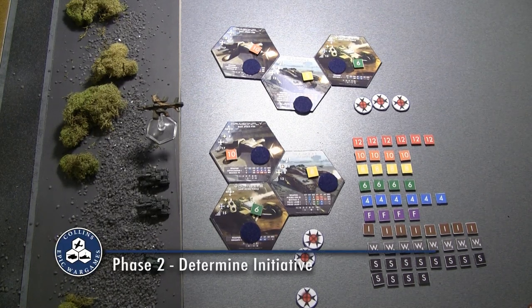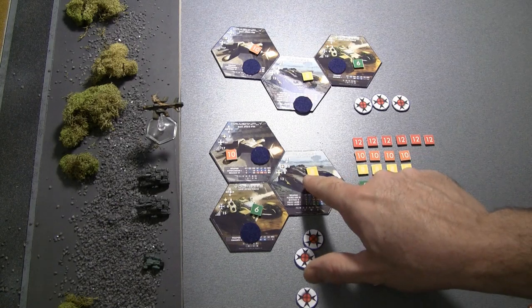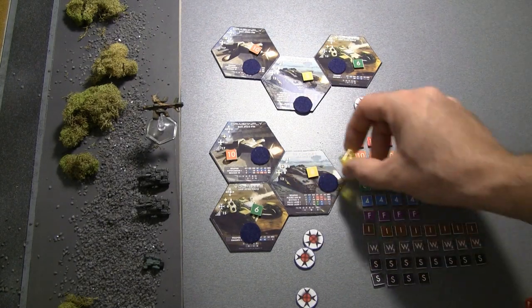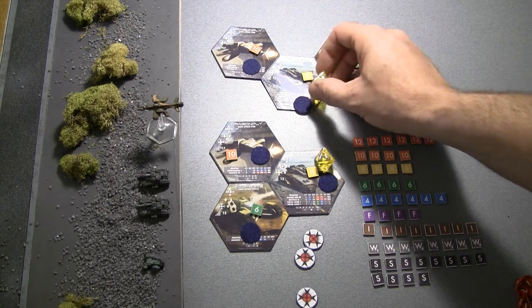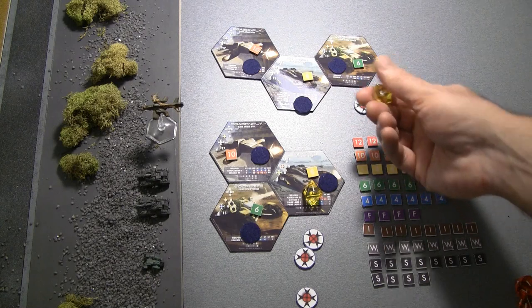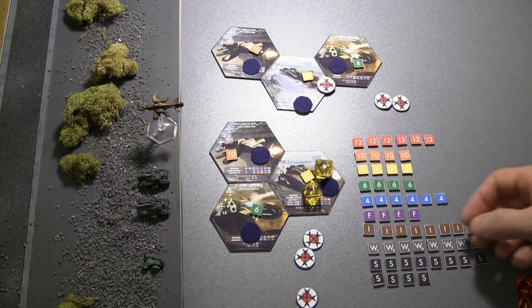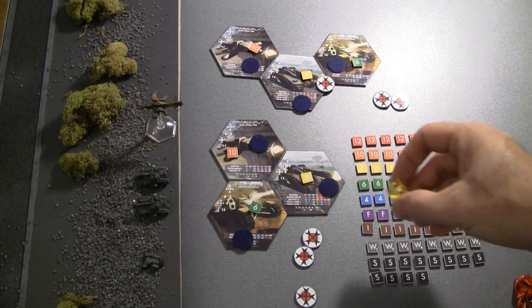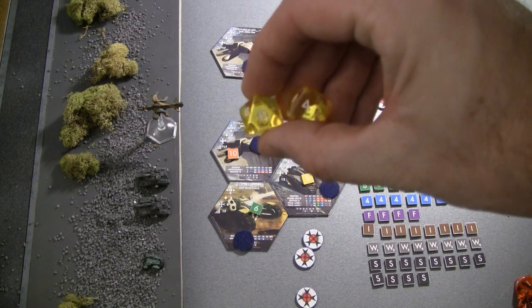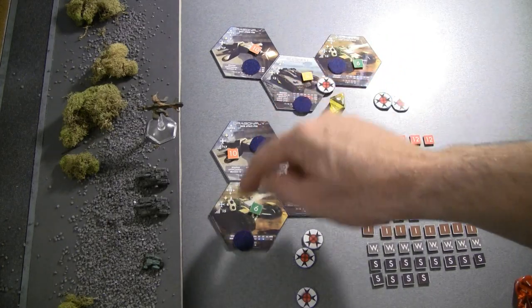Phase two is to determine initiative. Each player basically chooses a command unit — if you've got multiple battle groups, you'll pick one. Look at your command unit's current effectiveness, and you're basically going to face off between commanders. So for player one, they roll a D8 and get a four. Player two rolls a six. The winner of initiative — in this case player two — activates the difference in the rolls. The difference of six and four is two, so player two gets to activate two units out of its battle group.